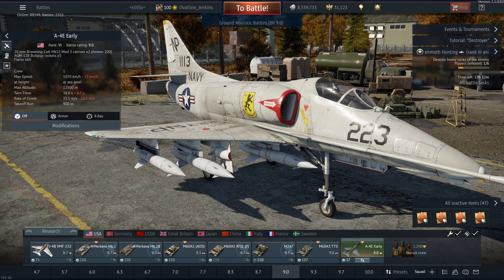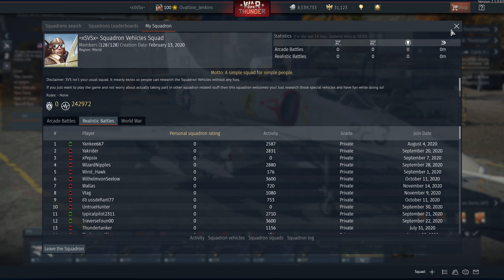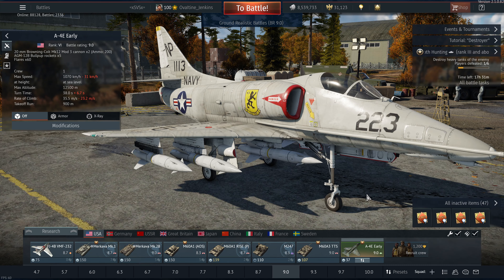This is the A-4E Early. This is part of the squadron vehicle lineup, along with all these other ones. It's 6800 gold if you want to buy it right away, or it's probably going to take you a couple of months to get it through the squadron vehicle system. It's a good plane for what I'm looking for, and that is a bullpup carrying machine.